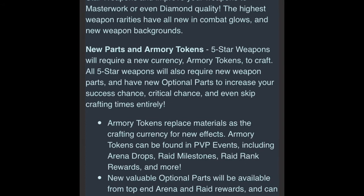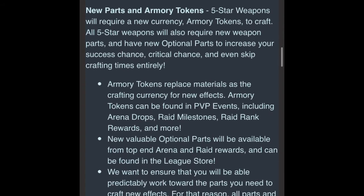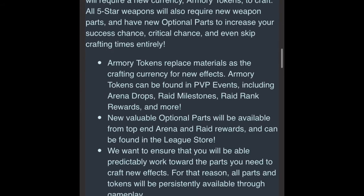To get these 5-star weapons, they need a new currency called Armory Tokens in order to craft. All these 5-star weapons need weapon parts and have new optional parts that can increase your success chance, your critical chance, and there's a skip crafting time option. I feel like that is going to cost players money, kind of like how we can use coins now to skip to the end of our craft already on our armories.